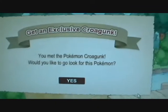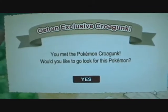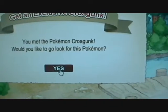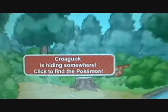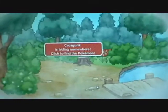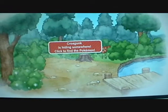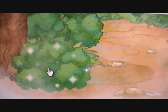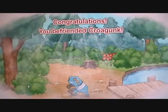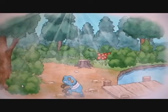Get an exclusive Croagunk. You met the Pokemon Croagunk — would you like to go look for this Pokemon? Croagunk is hiding somewhere; click to find the Pokemon. Do you see an area that is moving with sparkles? It's the bush again — it has sparkles all over it and you can hear the bush shaking. Congratulations, you befriended Croagunk!